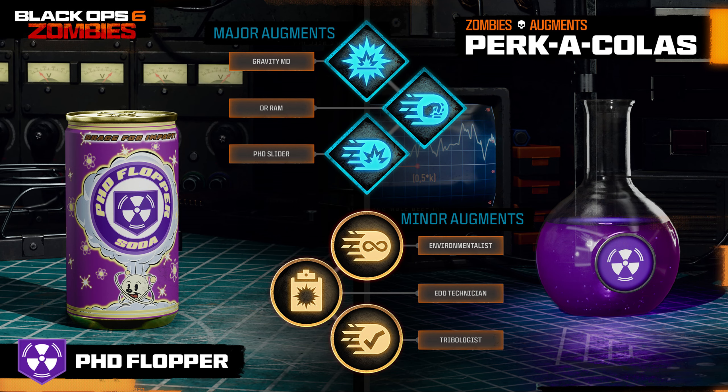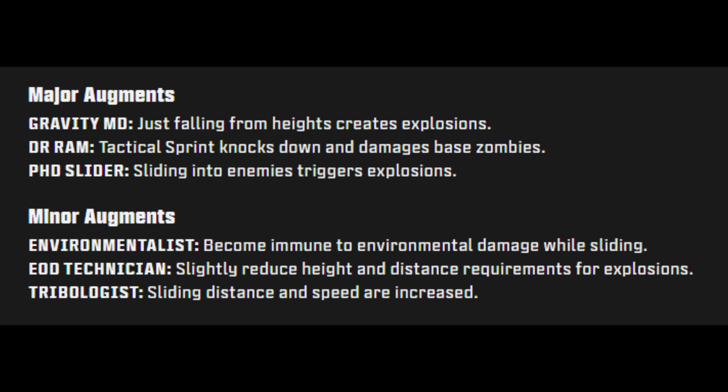PHD Flopper provides explosive dive-to-prone and immunity to self-inflicted explosive damage by default. The major augments are: Gravity MD — just falling from heights creates explosions; Ram — tactical sprint knocks down and damages nearby zombies; and PHD Slider — sliding into enemies triggers explosions. The minor augments are: Environmentalist — become immune to environmental damage while sliding; EOD Technician — slightly reduce height and distance requirements for explosions; and Tribologist — sliding distance and speed are increased.